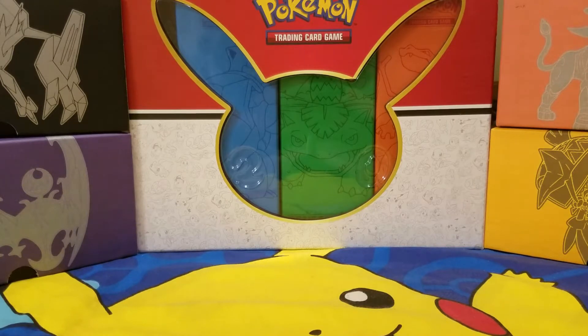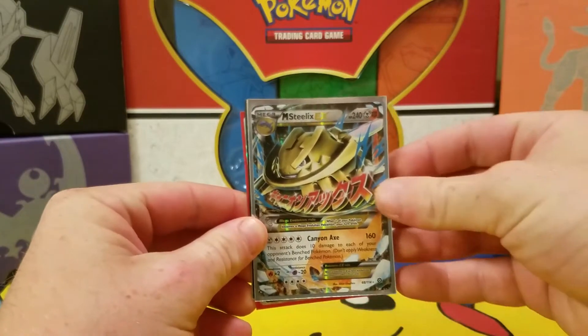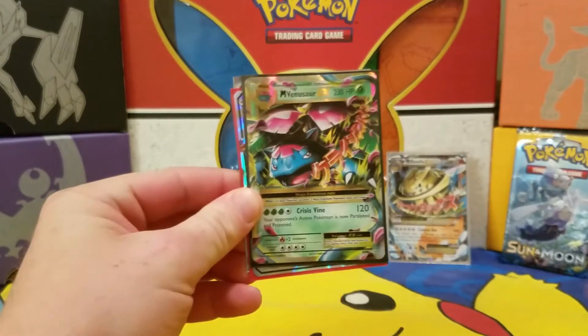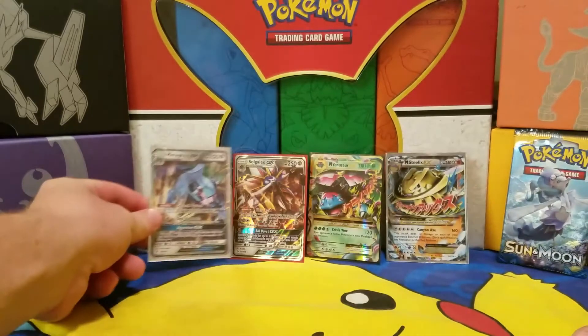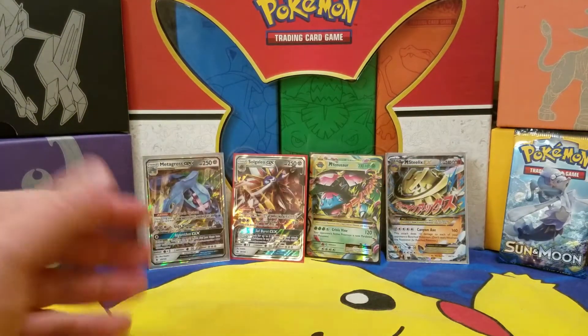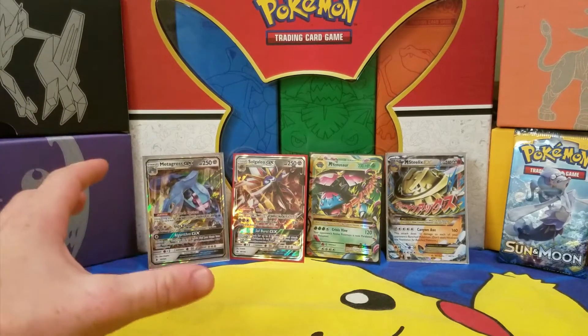Hey guys, welcome back to Squirtle Squad, thanks for tuning in. First thing I want to go over is the giveaways — I said in the last video we will be doing giveaways every Saturday. Deadline for subscriptions is Friday night at midnight. Subscribe, comment, and like and you'll be entered in a random drawing to win your choice of things. You can pick a Sun and Moon pack, a Mega Steelix EX, Mega Venusaur EX, Solgaleo GX, or Metagross GX — or five online code cards.